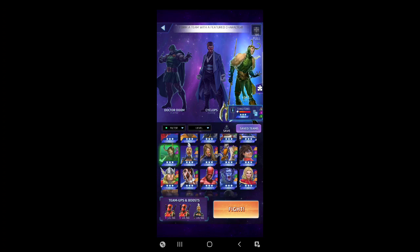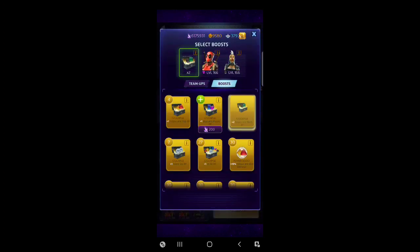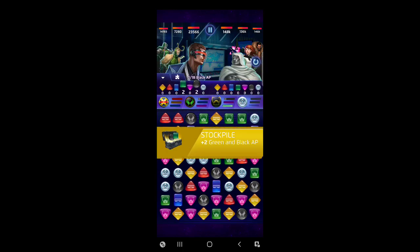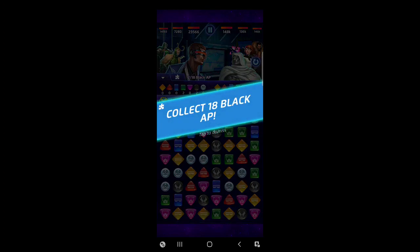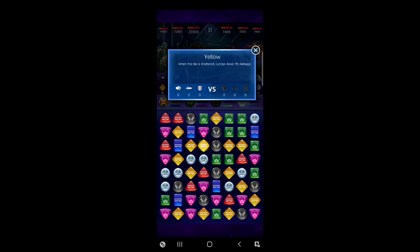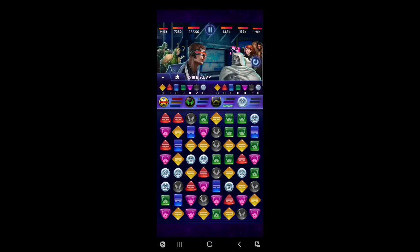What's the worst that happens — we lose a fight? Let's put in two extra black to start and get it done quickly. We don't need whales here. In the match, if I move this yellow to the right it'll make a match five of green, so the yellows will disappear, the greens will fall — that'll be a match five and Gene Gray is going to go crazy on me, so I cannot do that.